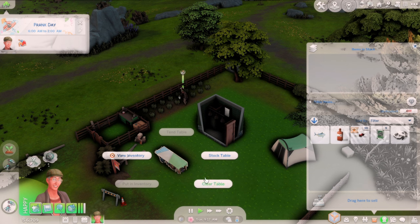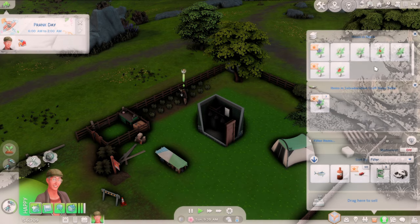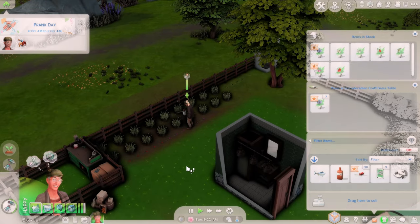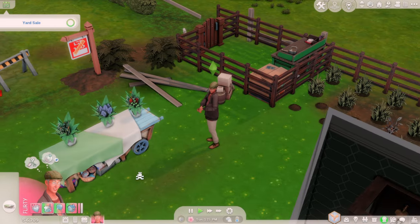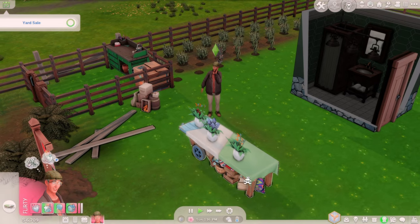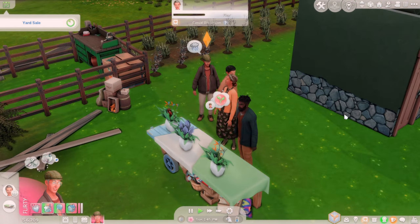I think Frank has inventory — let's see. He has seven bouquets. So after he's finished his garden, we're going to start the yard sale. This time I have to make sure I restock the table before ending the yard sale. We got customers.